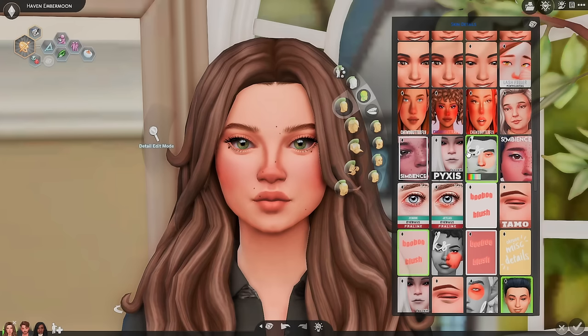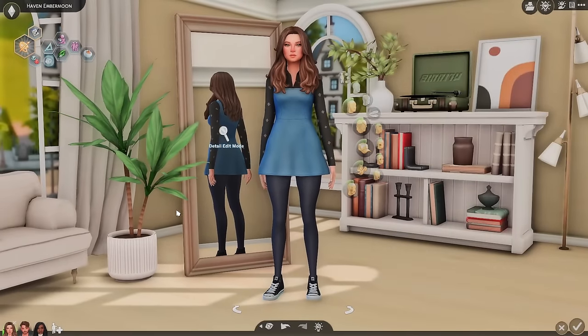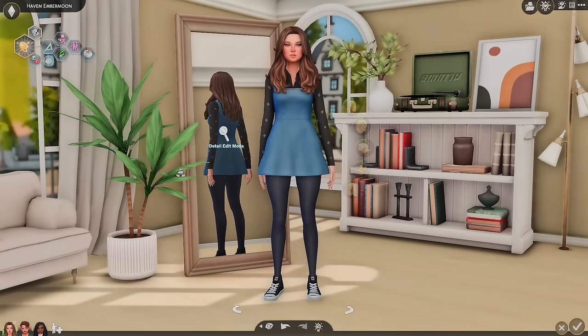I can definitely do a CC haul eventually where I show more stuff other than just mods and defaults. But with that said, that is going to be pretty much it. I hope you guys enjoyed this. All the links will be down below — everything is there for you to download. And remember, this Create a Sim background is called Livin' if you're looking for which one it is in that list within the link below. I hope you all enjoyed. If you guys are having an amazing day, I will see you all in my next video. Bye guys!